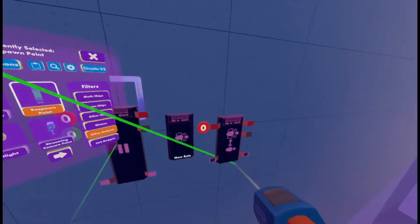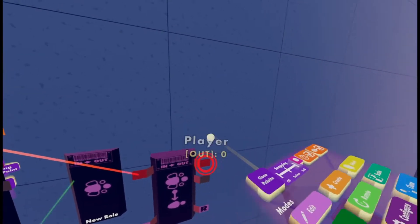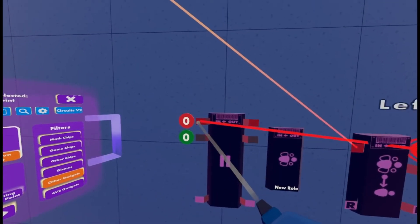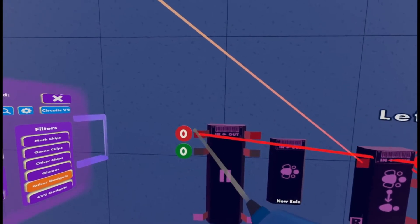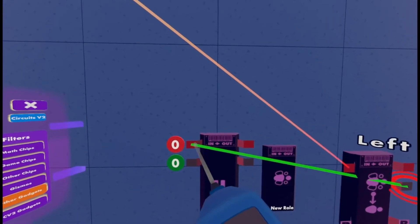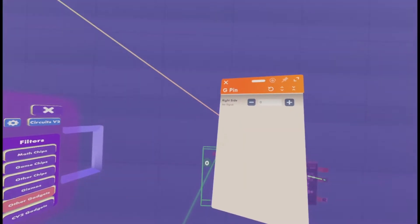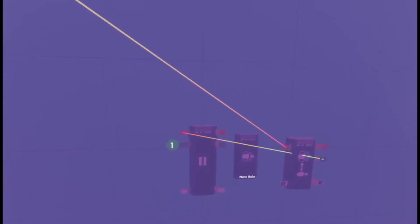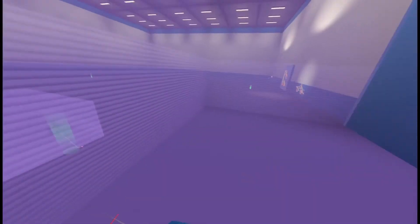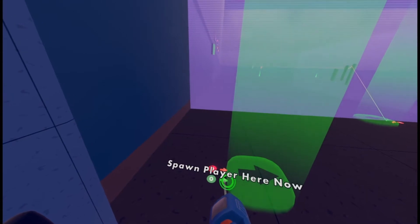Wire the green pin on the Trigger Zone to the red pin on the Roll Mapper chip. Then wire the green pin to the red pin — configure this green pin to 1. Then wire the red to the Spawn Player.